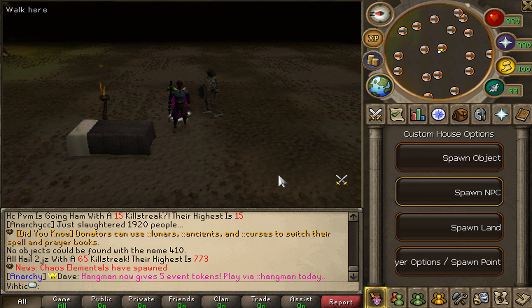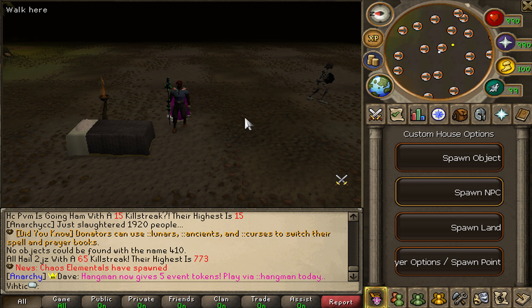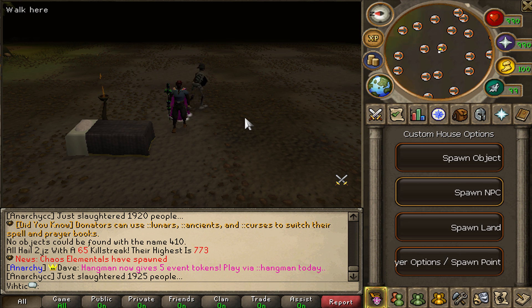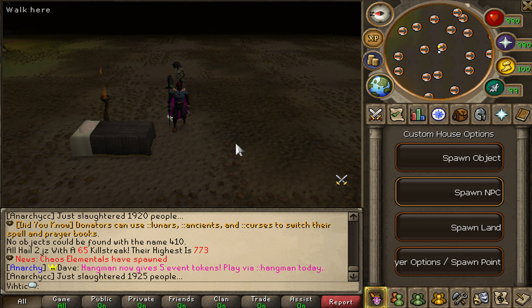I've got a nice flat canvas to work with - I'm gonna be messing around with this more. There are thousands and thousands of objects, NPCs, and lands you can spawn. Besides useful things like putting fishing spots next to banks, you can make a maze, deck the entire area out, or do a hide-and-seek. The possibilities are endless. I highly recommend checking out Anarchy Scape - I don't think I've ever seen a house system this custom where you can literally design it like you're making your own RSPS. Don't forget to enter the custom weapon giveaway in the comments!